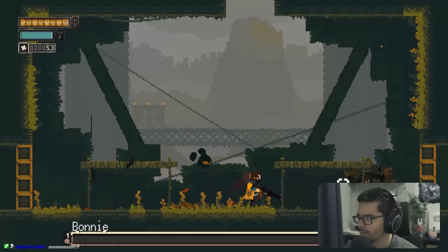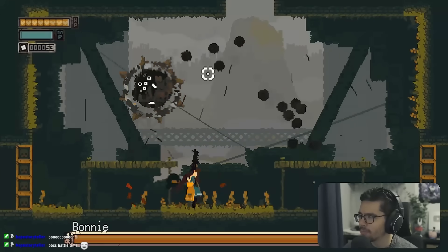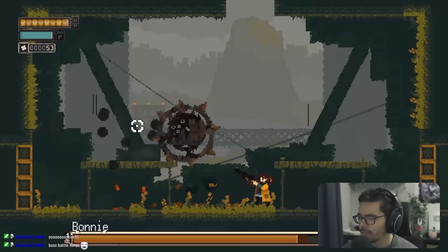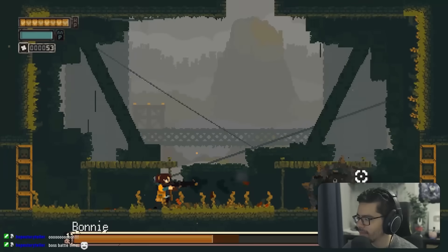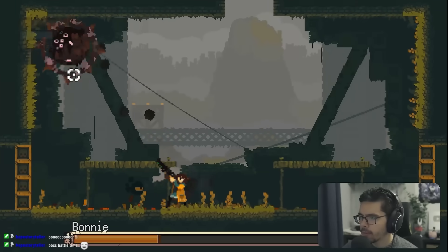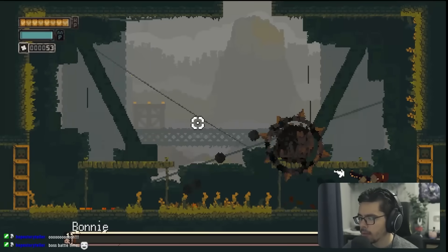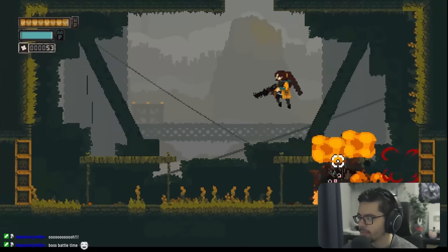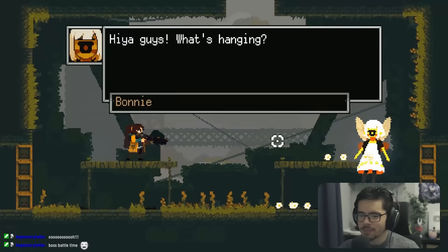Maya's pet turns out to be not that strong — until phase two, with a grappling hook. After getting through it, we've cleared what amounts to the Gruzz Mother of this game.